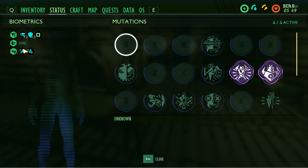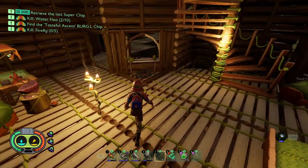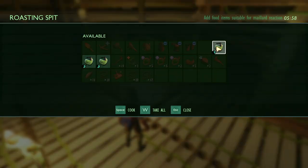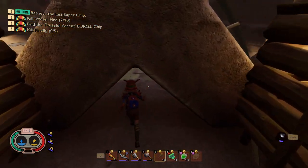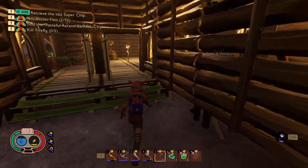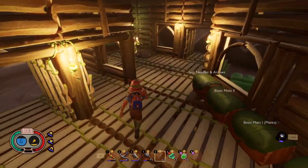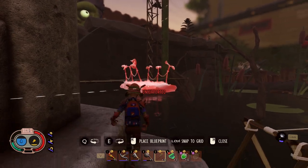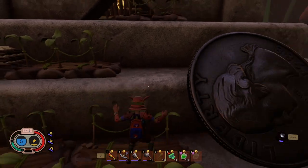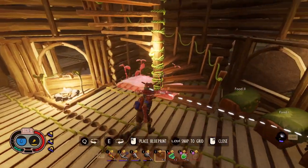I slept in the bed and I've got the comfy hunger bonus. Sleeping in a comfy spot grants you an all-day bonus to hunger fullness, and the same thing with comfy thirst - that is freaking fantastic! I do have some food in my inventory that needs to be cooked. I cook in strategic ways because it resets the spoilage meter. One cool passive food source I've had is my aphids - they're killing themselves on my spikes out there. Maybe I should put more spikes around and just wait for aphids to run into them; it seems to be working well.